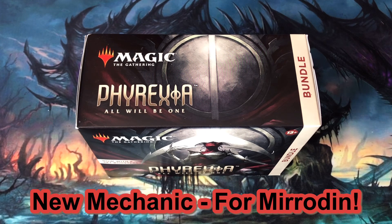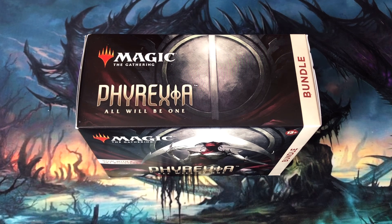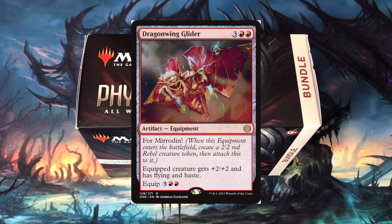Another new mechanic is called For Mirrodin! with an exclamation point. This mechanic is similar to Living Weapon from Mirrodin Besieged. When these artifacts like Dragonwing Glider enter the battlefield, I create a 2/2 Red Rebel Creature token attached to that equipment.